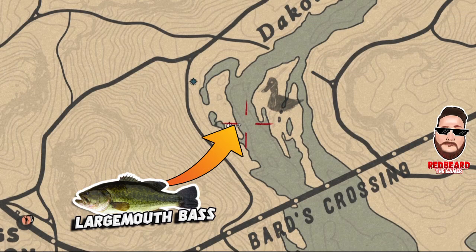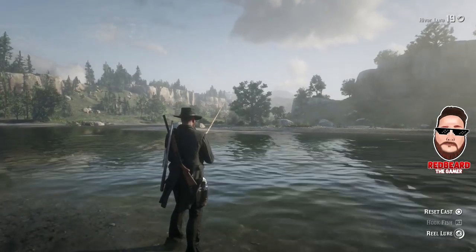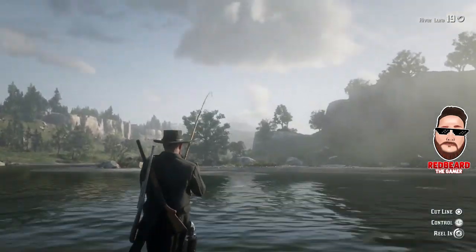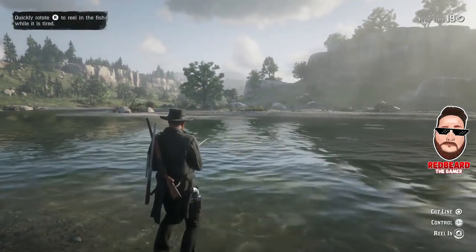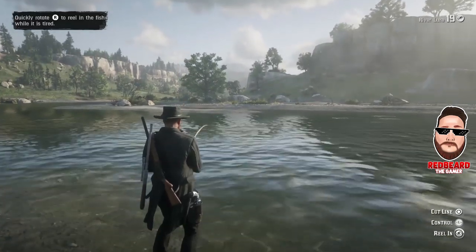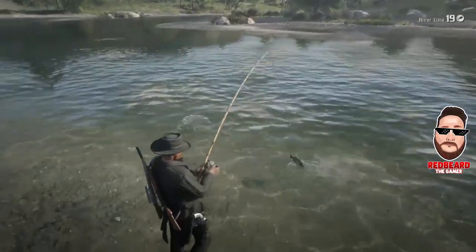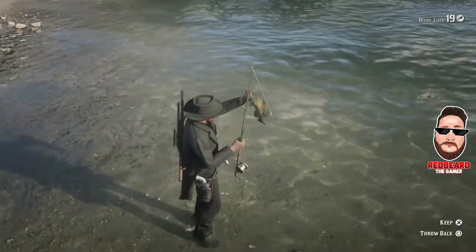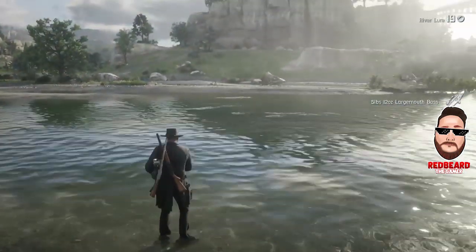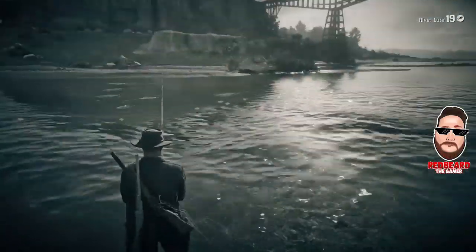Head right over to the area north of Blackwater, right here by Brad's Crossing. You will catch largemouth bass here mainly, but you'll also catch some steelhead trout. All these locations I'm sharing are ones I use because the fish bite within seconds every time you cast out. Here you'll make $20 off 10 largemouth bass. Any steelhead trout you catch here will make the next stop even quicker. We'll be visiting four locations, each maybe 40-45 seconds apart, so you'll knock these out pretty quick.